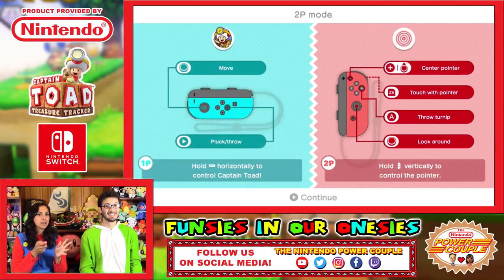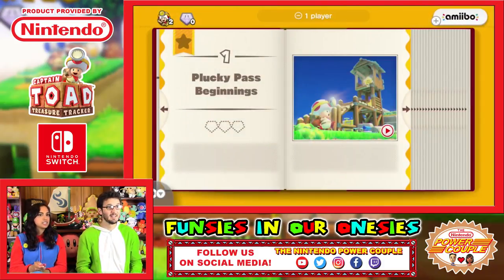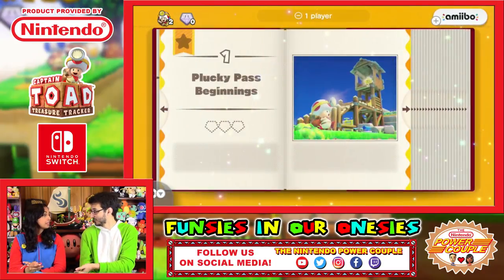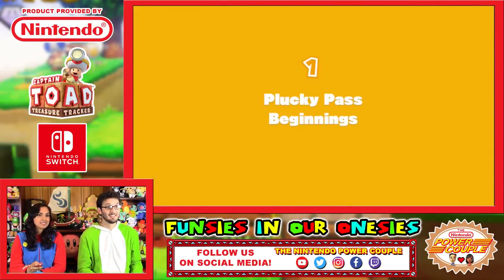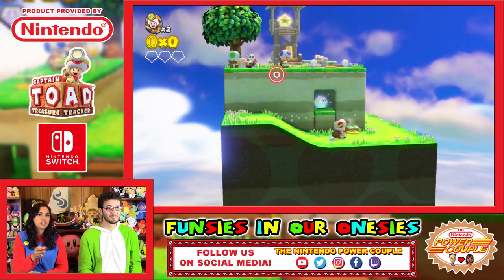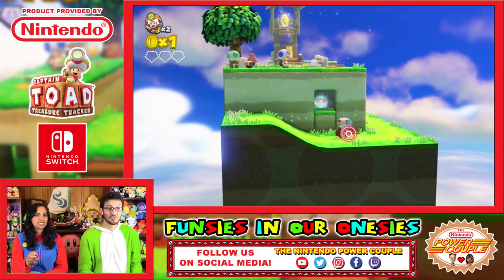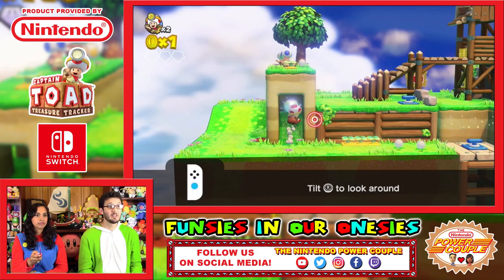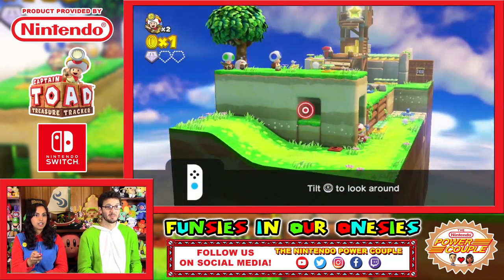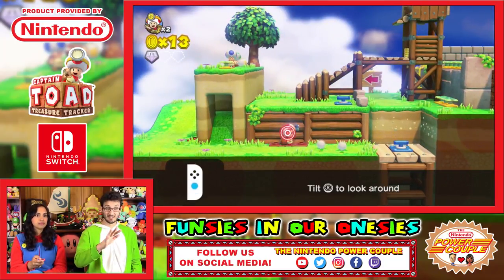We're going to be working together to try to get as much treasure and rescue Toadette. We'll have to communicate. I can actually throw the little radishes. If you press the plus button and the stick down, I think you can re-center the pointer if the gyros get off. Let's do it — Plucky Pass Beginnings. We pretty much got 100% on this game on the Wii U and we loved it. It was so much fun. We'd play a couple levels and then just pass the controller back and forth. Toad can't jump, so you're going to tilt the stick to move around. You can collect three diamonds in each level.